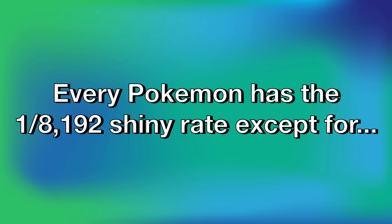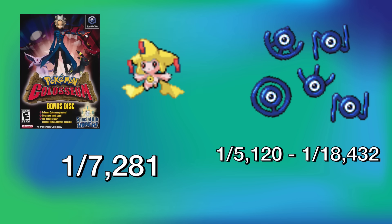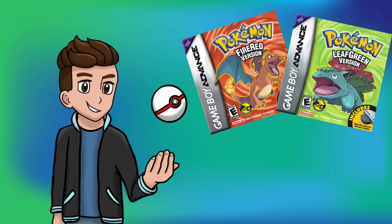Generation 3 is a unique generation because it doesn't have any shiny hunting methods — every Pokemon is always going to be the base 1 in 8,192 shiny odds, with a couple of exceptions. These exceptions are the Wishmaker Jirachi from the Pokemon Colosseum bonus disc, which has roughly a 1 in 7,281 chance to be shiny, and the various Unown letters from FireRed and LeafGreen, whose shiny odds vary depending on the trainer — ranging as high as 1 in 5,120 all the way down to 1 in 18,432. My friend Professor Rex has an in-depth guide on how shiny odds for Unown work in FireRed and LeafGreen, so check out his video if you plan to hunt some of the letters.